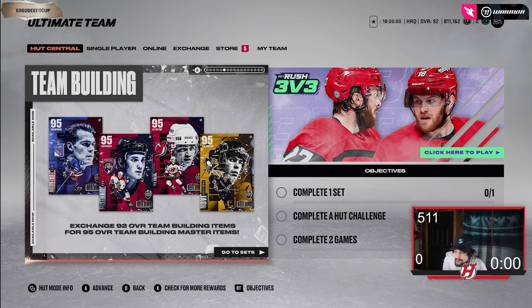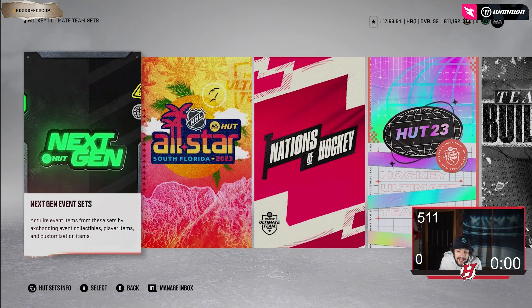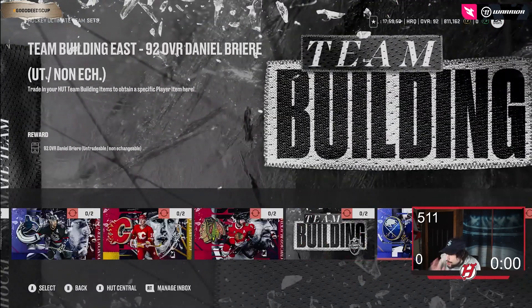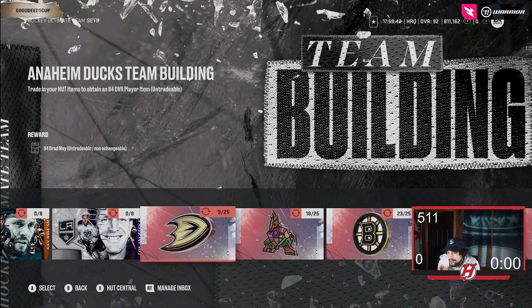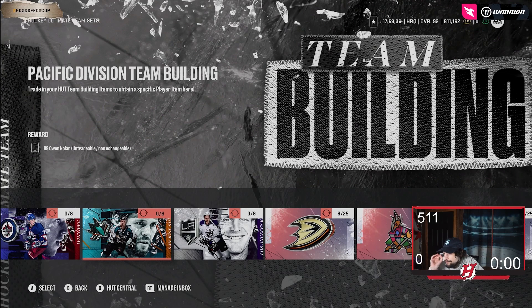You have to exchange 92 overall team building items for 95. So the way to get these 95 overall cards — these are not impacts if you guys didn't know that — this is how you get them. You need to make 89 team builders first. You need to complete at least four divisions to get the 95.